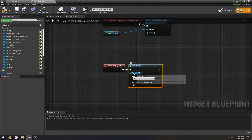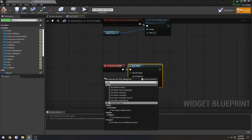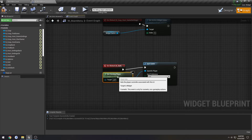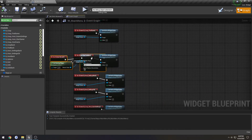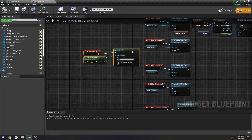This doesn't really matter since we're not really doing console. This is our player controller, so get player controller — actually, there is a Get Owning Player Controller. Gets the player controller associated with this UI. Let's plug it in. Make sure it works — which it does. So this is something I want to move up top with our other main menu buttons.